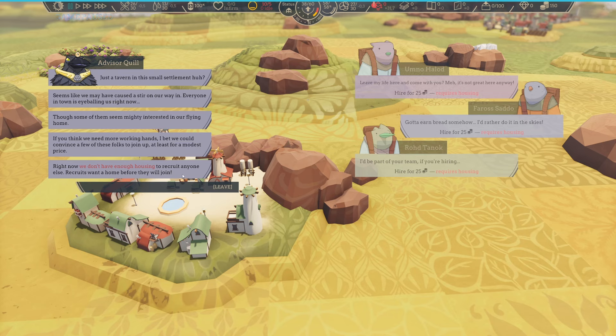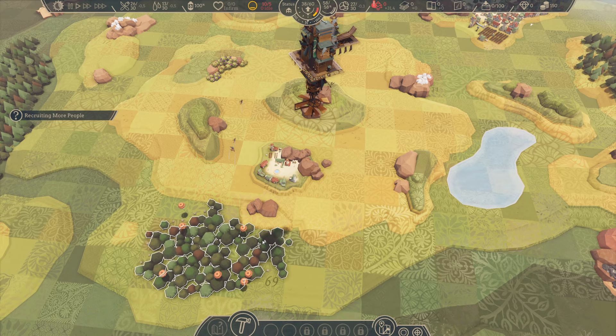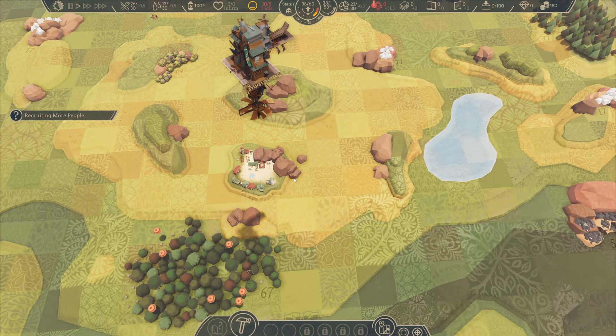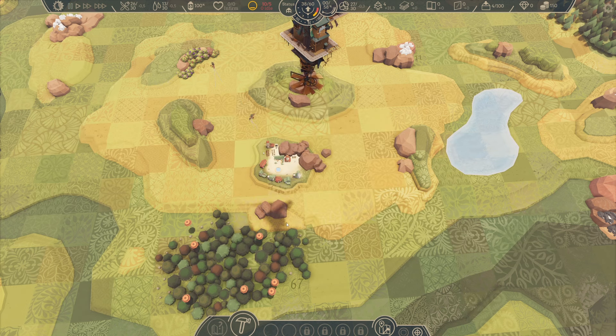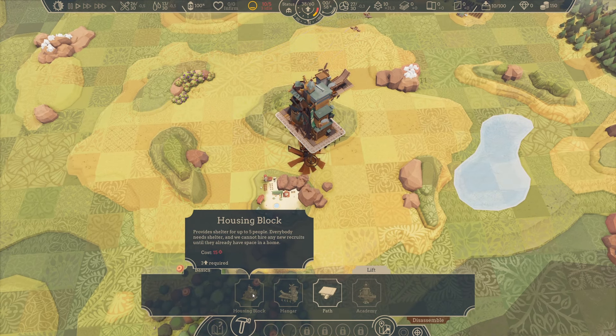Right now we don't have enough housing to recruit anyone else. Recruits want a home before they will join. So we can hire people — make them want to come up here. And for a second I lost the power, so I'm hoping everything is working. Yep, everything's fine. So let's see — housing block, I need 15 wood. Alright, so I think I will wait.